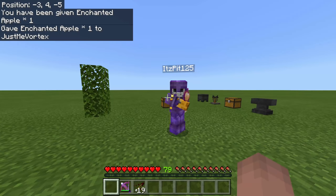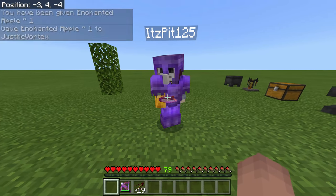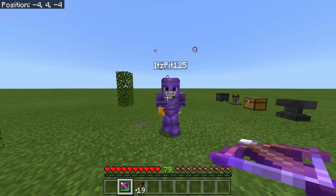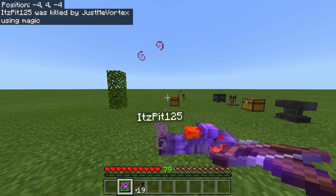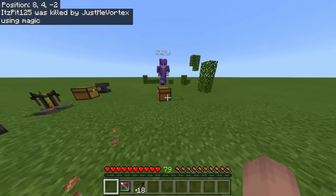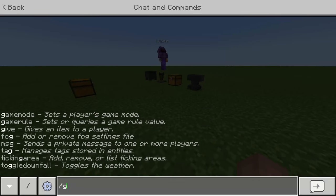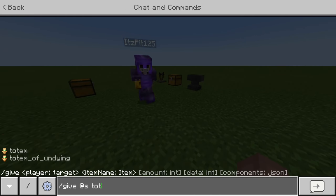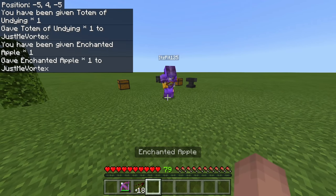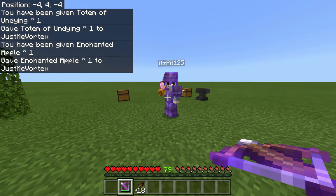Even if you use an Enchanted Golden Apple — watch, I'll give him three seconds for all the effects to kick in. Actually, scratch what I said about Totems: these arrows will insta-kill you whether you have a Totem or not. I'll give Brett a Totem and an Enchanted Golden Apple — I want you to eat the golden apple and have the Totem in your hand.